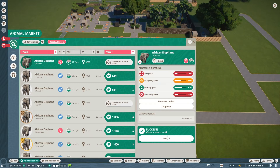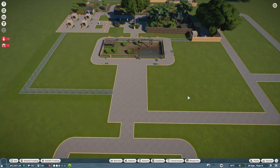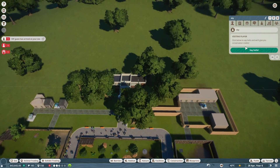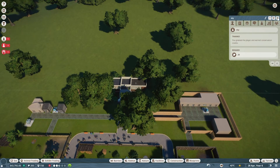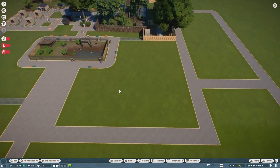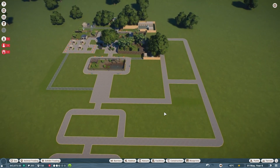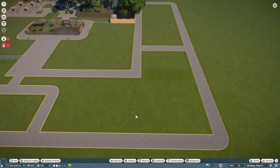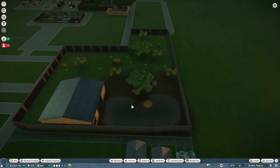Oh my god, we did it — we got African elephants! We could probably put them right here — VIP guests arrive and see them right away. We want to build up more conservation points. They're not going to be the happiest because elephants like a bigger group, but I'll build the elephant enclosure right here. This is going to be a pretty large enclosure. I'll build it and be right back.